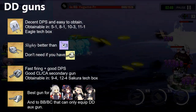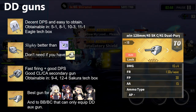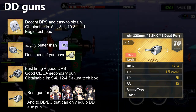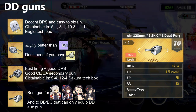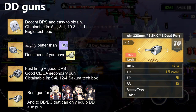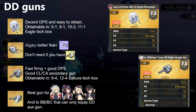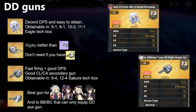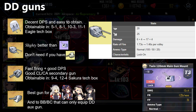For DD guns, only the Twin 128mm DD gun from Iron Blood is good to build, since only a few destroyers benefit from this gun and it is better to equip a cruiser gun for a battleship secondary gun — only build this when needed. The DD guns of Eagle Union and Sakura Empire are both farmable in the main campaign, and the DD gun from the Royal Navy is just a small upgrade from its predecessor, so no need to craft those.